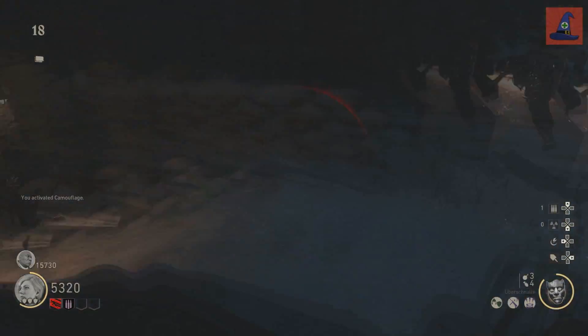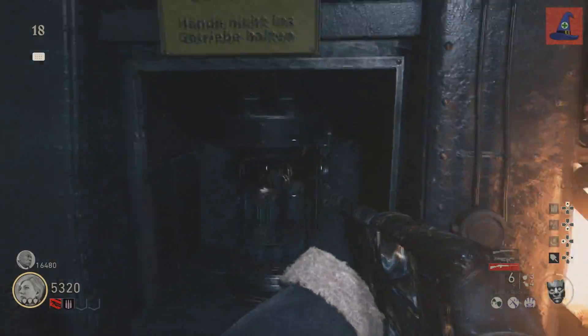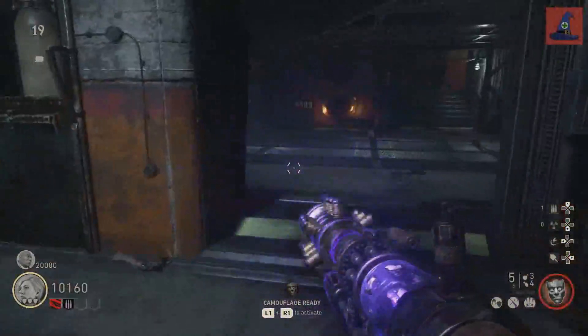When you pick it up, take it down the stairs into the laboratory and place it on the left side of the rotating machine we used earlier to get the regular Tesla gun piece. When you're ready, close the door to the battery and you're now going to have to defend the battery just like the lightning rod. Once it's finished, the motor will spin up again and give you another piece.